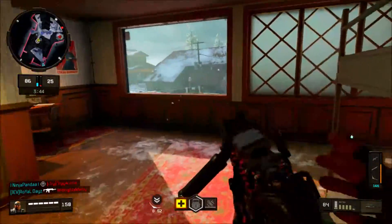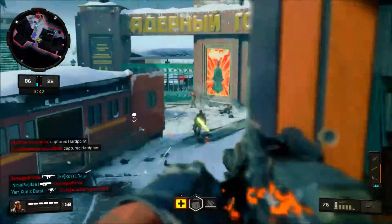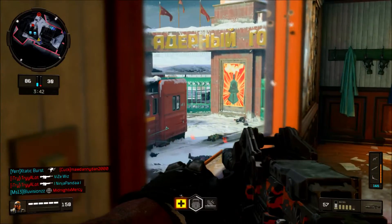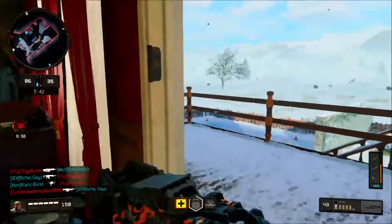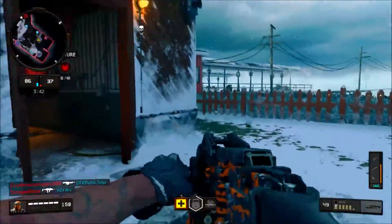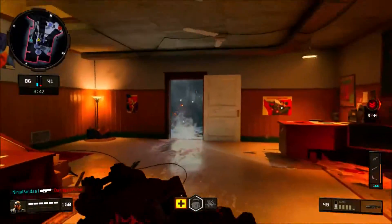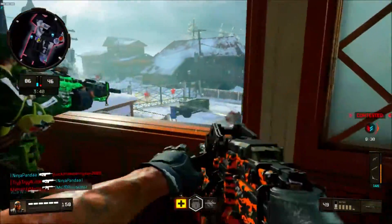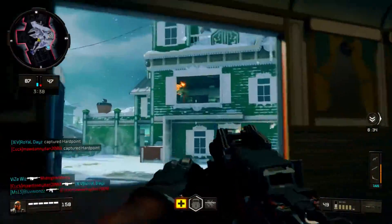There are also a bunch of new servers in certain regions for lower population areas like South America and South Africa, which is great to see. There's also camo progression in Blackout — Mastercraft and reactive camo, Black Market camo support in Zombies, and mastery camos in Blackout and Zombies as well. Sadly, league play has been delayed, so we likely won't see that in this update — maybe later in February or late January.